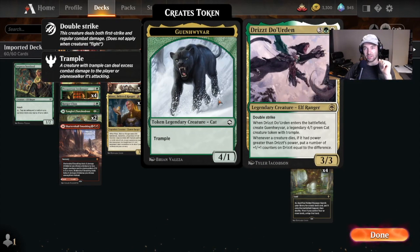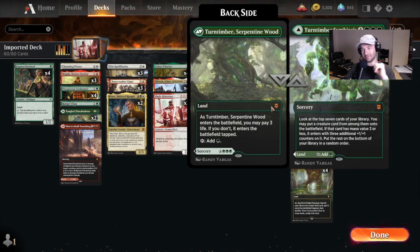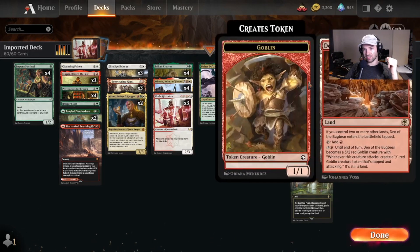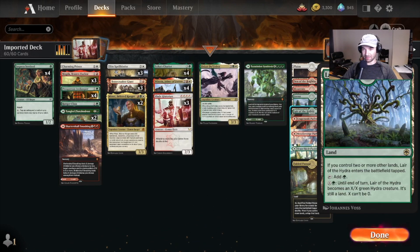We've got this new card, Drizzt Do'Urden — I don't think I pronounced that right. It's got double strike. When it enters the battlefield, it creates another token, and any of our big stuff gets to make this creature grow. Over at the top end of our curve, we've got Turntimber Symbiosis, which lets us grab a bunch of creatures and put them onto the battlefield. We've got pretty standard lands with the addition of a Den of the Bugbear from the new set, which lets us create some more tokens, and a Lair of the Hydra, which also becomes a creature. So you're starting to see the pattern here — this is a creatures deck. We're playing mid-range with a little bit of combo finisher. Very spicy brew with very cool new cards from the set.